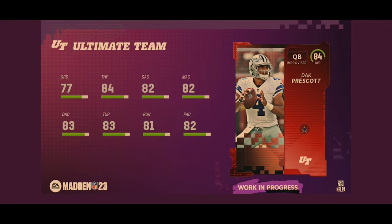84 overall Dak Prescott is our next player. 84 overall improviser, 77 speed, 84 throw power, 82 short accuracy, 82 medium, 83 deep, 83 throw under pressure, 81 throw on the run, 82 play action. To me, it just feels like a worse Russell Wilson. They're basically the same exact card. Dak is a little taller, which is going to help a little bit, but they're the same archetype and essentially have the same stats.